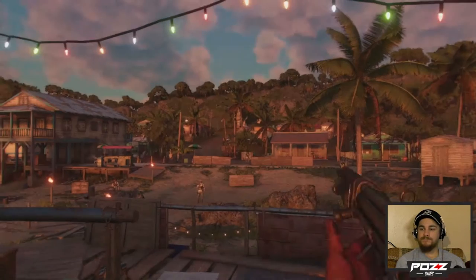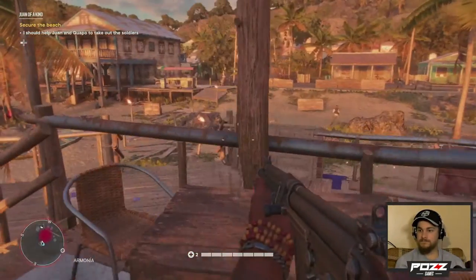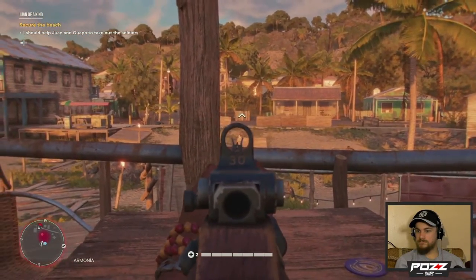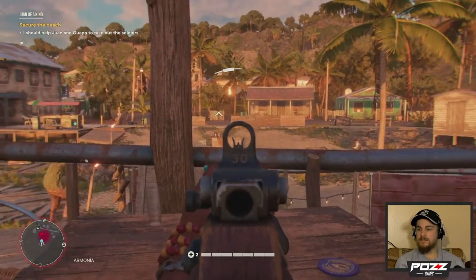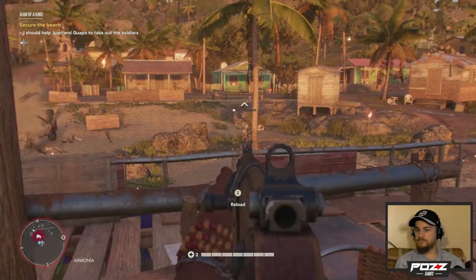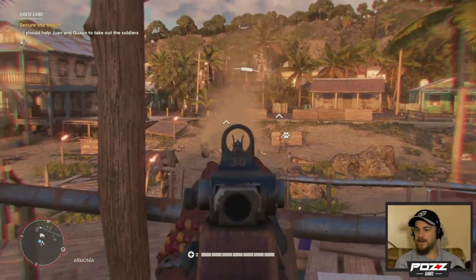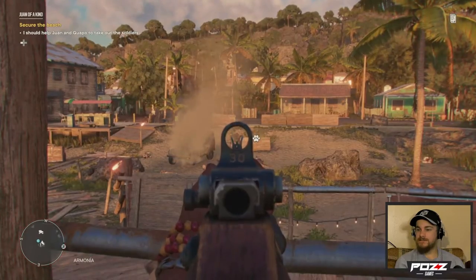So Juan Cortez has a real rigged-up gun. I want an alligator. Why are people so hard to go down? Why don't they die? Oh — I didn't realize Guapo was over there. They're getting shredded, dude. I want a pet alligator. Good work, Guapo.